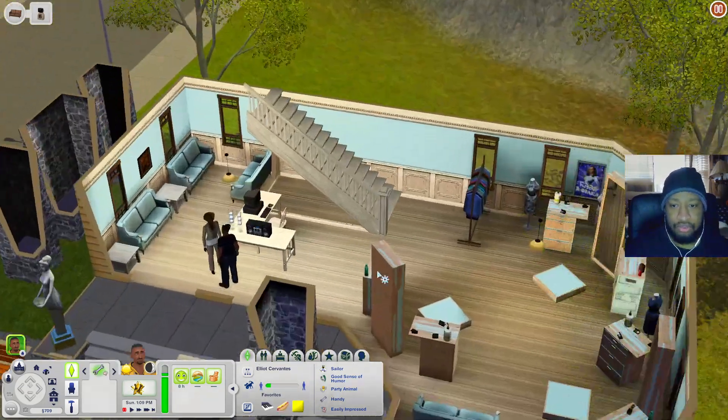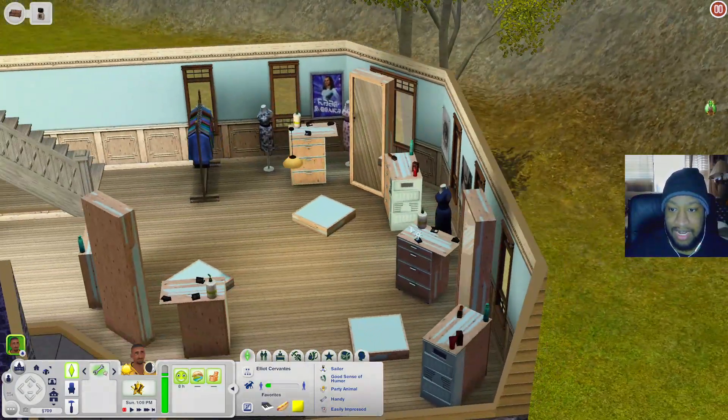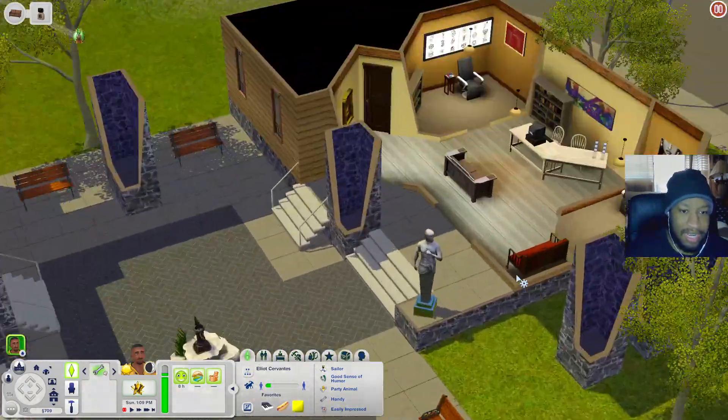When you come in you have a little sitting area, then you have the stylist stations where you can come and get makeovers - there are three of them. There's even a little couch where you can sit down.